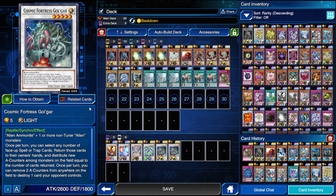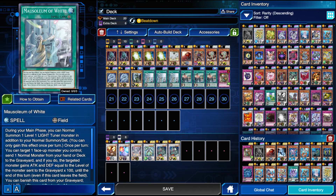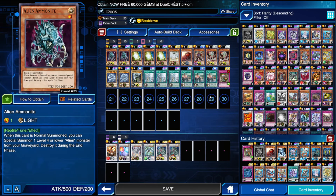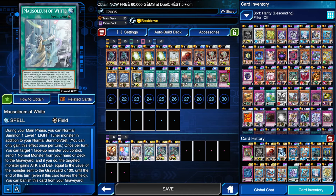Golgar's effect reads: once per turn you can select any number of face-up spell or trap cards, return them to the hand, and distribute A-counters among monsters on the field equal to the number of cards returned. Then once per turn you can remove two A-counters from anywhere on the field to destroy a card your opponent controls. Both of those effects do target — it's old text so it doesn't specify that. Mausoleum being a field spell is fodder for your Golgar effect after you summon Alien Ammonite with it.